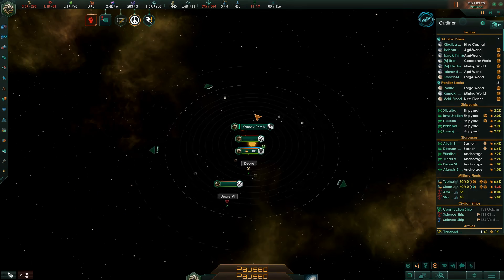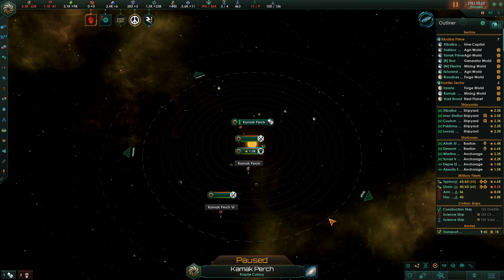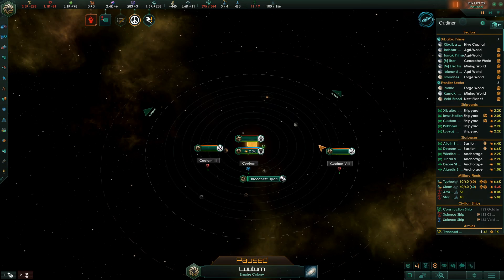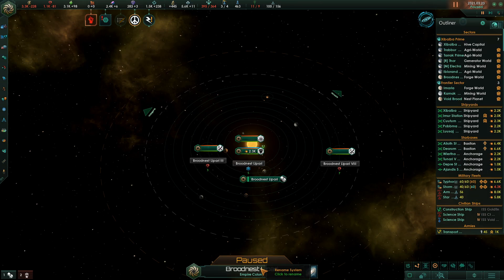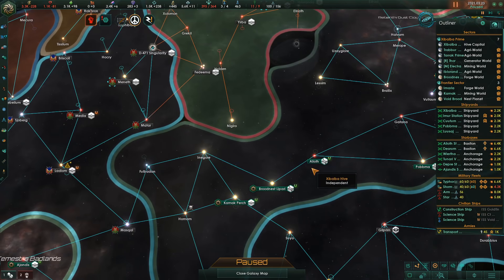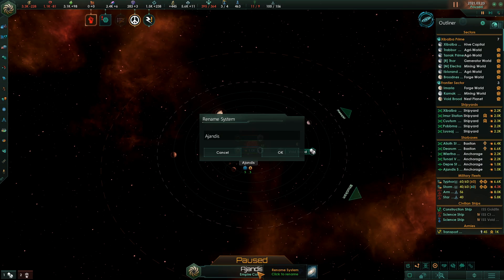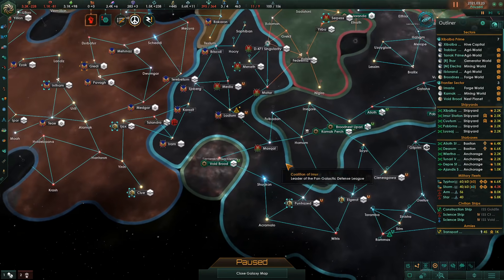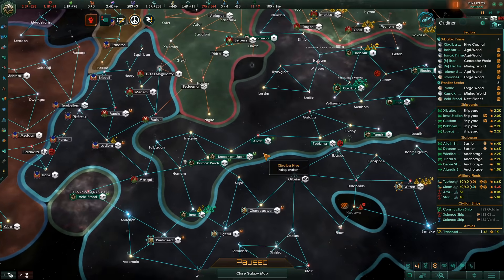So: Dupree, Kamak, Perch, Broodnest, Lipari, Void Brood — that's what we got. I like this, it will work. This was a good way we kind of piecemealed this.